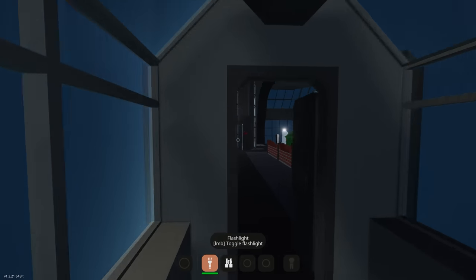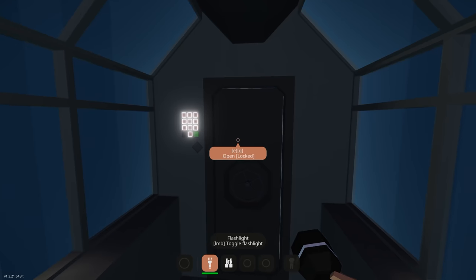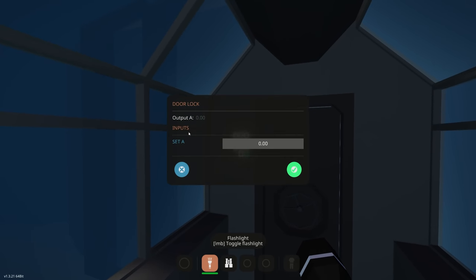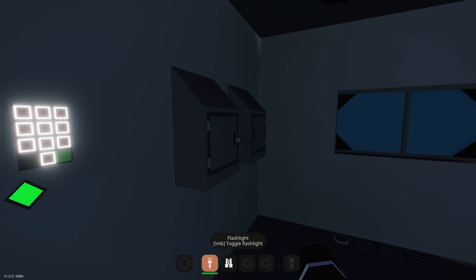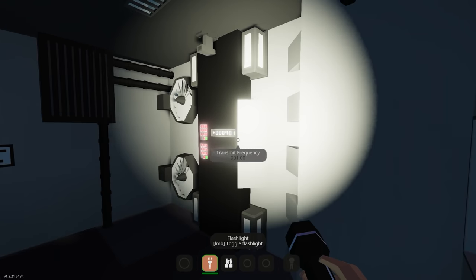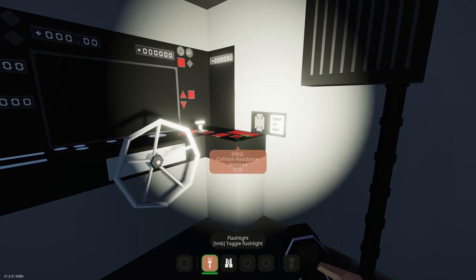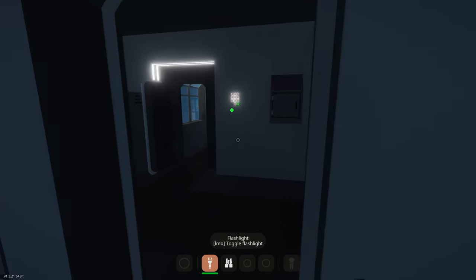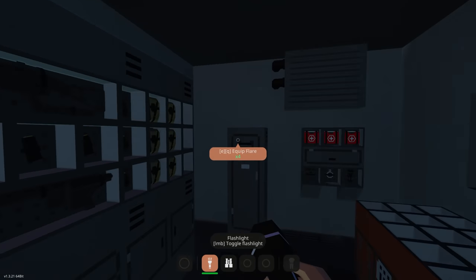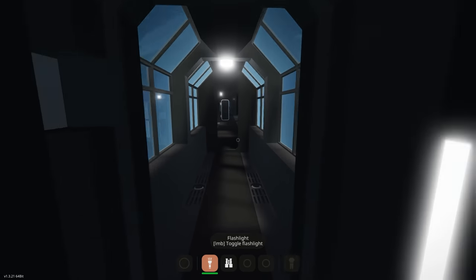There's a submarine docked inside — we're definitely coming back to that. There's also a locked room with a code: 1984. Inside appears to be a radio operation system and what looks like a remote control system for the submarine, along with some weapons and rifle ammo. So this is a remote control room for the submarine.